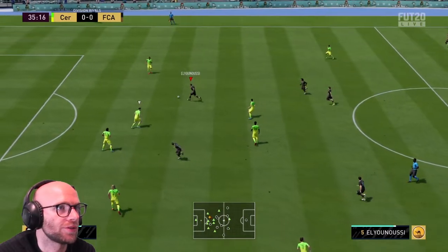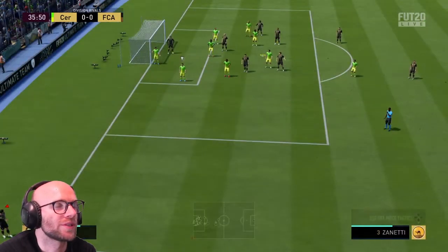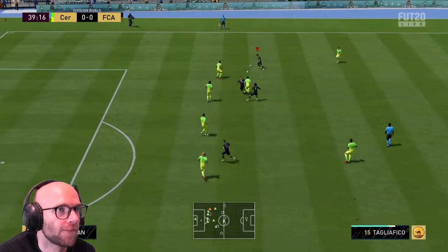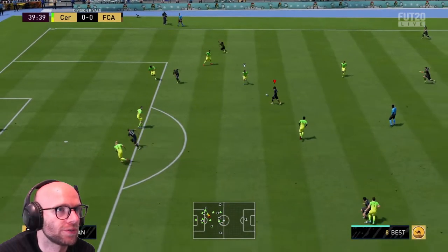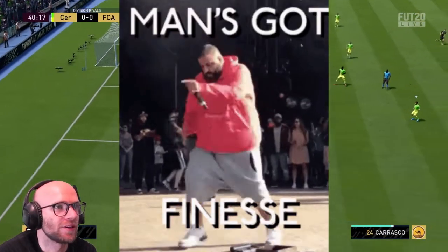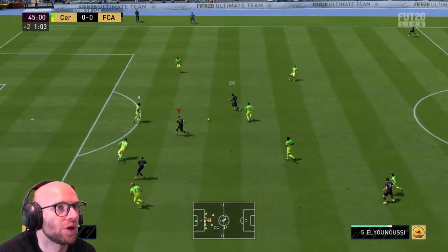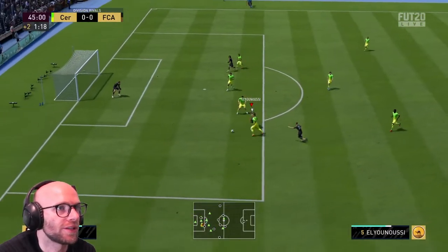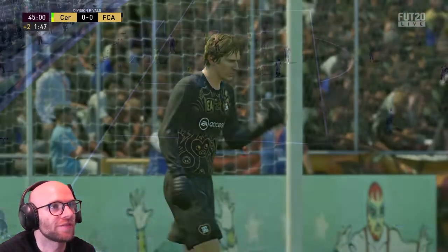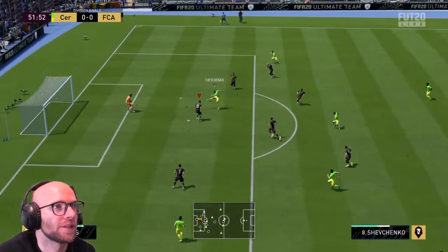Carrasco, El Yunusi — got some space and the shot. That was not the best finish there. With the moves, on to Best. El Yunusi with the shot — finessed it, but the goalie has it, not far enough in the corner. Gattuso on to Best, El Yunusi. He's through — and the shot. That angle was tough, great save by the goalie.